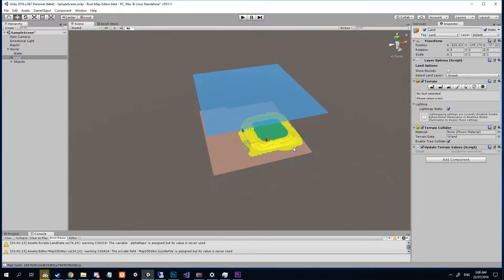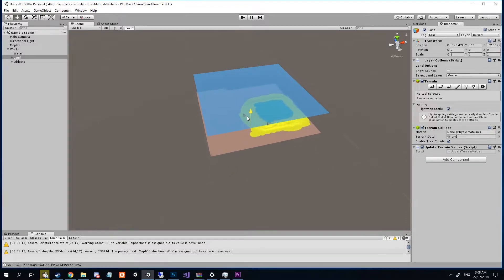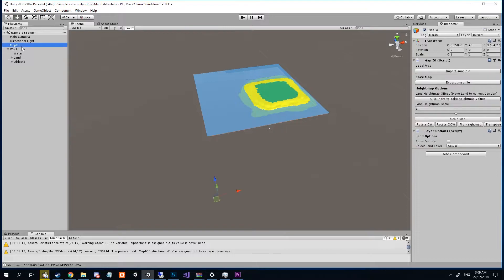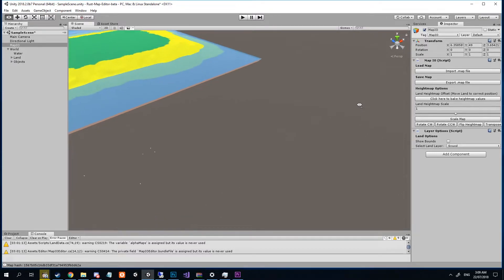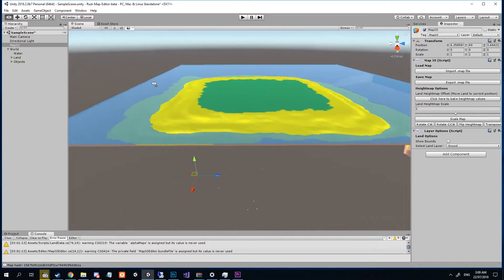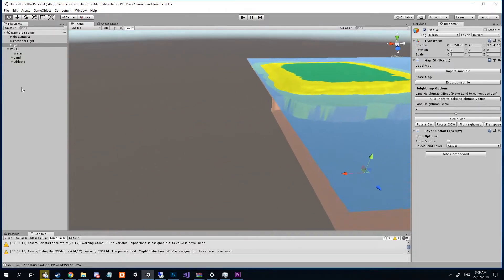Press W to bring up the transform gizmo if it isn't already, grab the green arrow, bring it up to above the water level, and simply click back on Map IO and then click Bake Height Values. That will set the land at the height to which you've dragged it and it will keep everything nice and even.